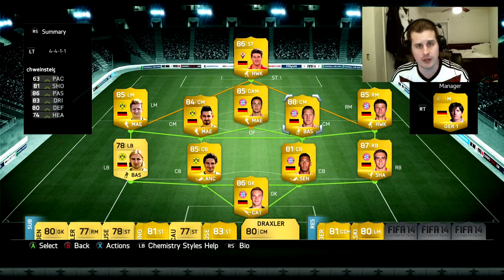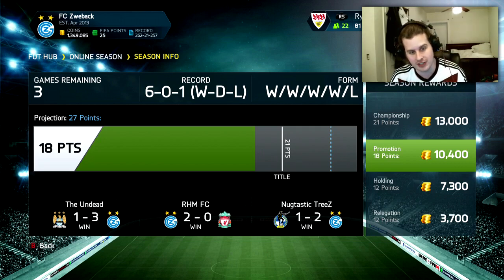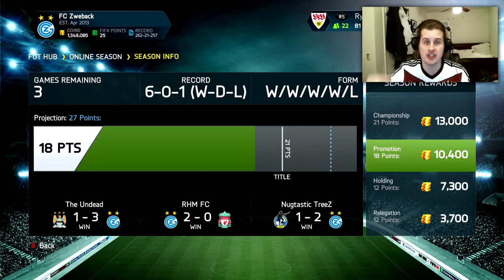Let's take a really quick look at where we are in the actual seasons. We've got 18 points — we are one win away from a Division 2 championship, which would be fantastic. It unlocks a whole lot of coins, but that doesn't really matter at this point. We have one player left to sign. We're almost through 50 episodes, started in FIFA 13, and we're trying to win that Division 1 championship.